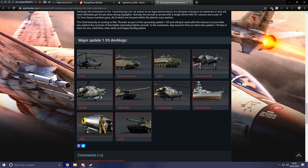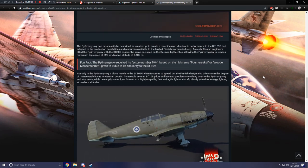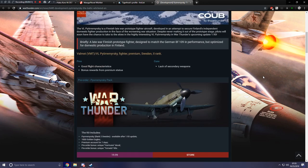This isn't all the content coming with update 1.93 — the dev server was open yesterday and there's a lot more. There are new premium light cruisers, the British are getting a new heavy cruiser, the US is getting the M1A2 Abrams, and the Chinese aviation tree is getting three new aircraft premiums in the form of Japanese planes. Something I didn't know until the dev server: the premium light cruisers are not bundle packs — they are actually in-game golden eagle premiums. Anyway, let me know what you think about the new upcoming Swedish tech tree and the Finnish plane in the comments below, and I'll see you in the next War Thunder upcoming content video.